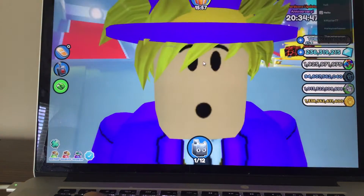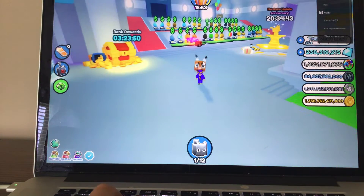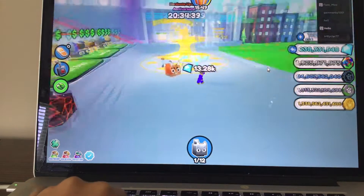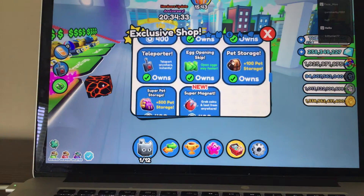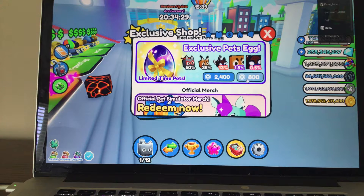What's up guys, welcome back to another video. Today I got the huge flopper, which is in Major Eggs. The way you get a huge flopper is you have to hatch it from the exclusive egg, which is 800 per one egg and has a 1.5% chance.